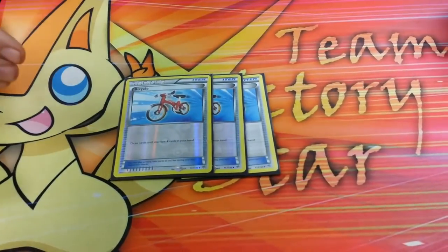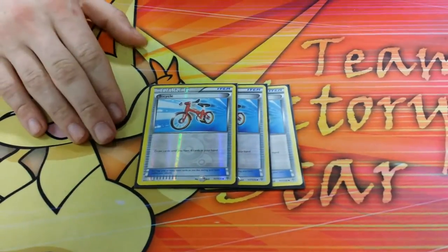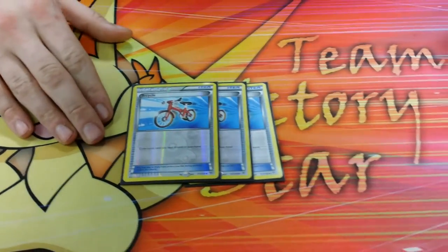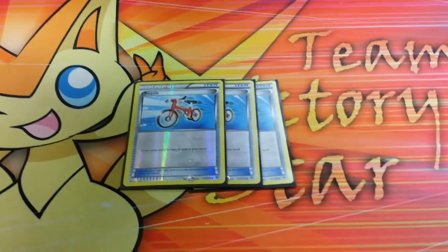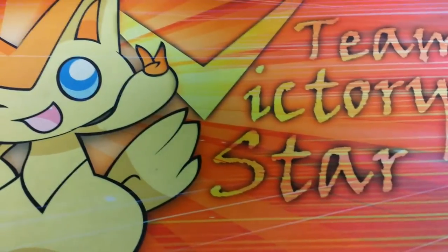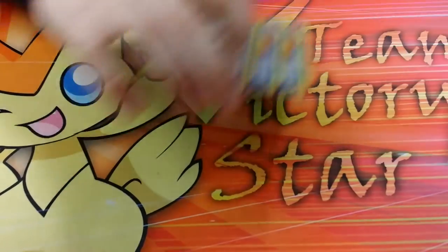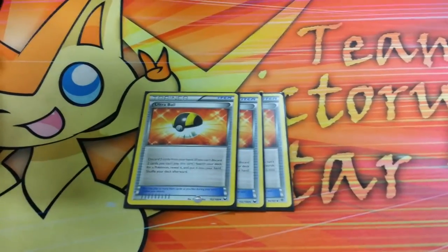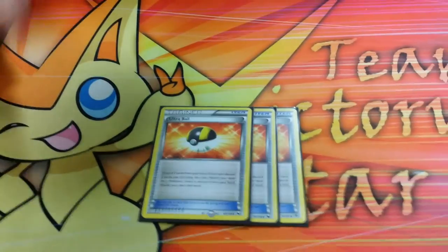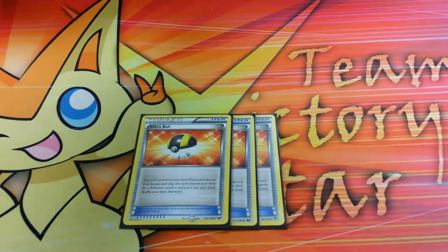Next I run three Bicycle, just because I do tend to have small hand sizes. It's actually one of my top cards — draw until you have four cards in your hand. There are times when you can't play it, but it has been huge for me in this deck. If you have no hand but you have a Skyla, you can Skyla for a Bike, then Bike for four — explosive draw out of nowhere. Three Ultra Ball as well: I found I didn't really need four. You can discard a Night Marcher to get another Night Marcher, then Sycamore it away.